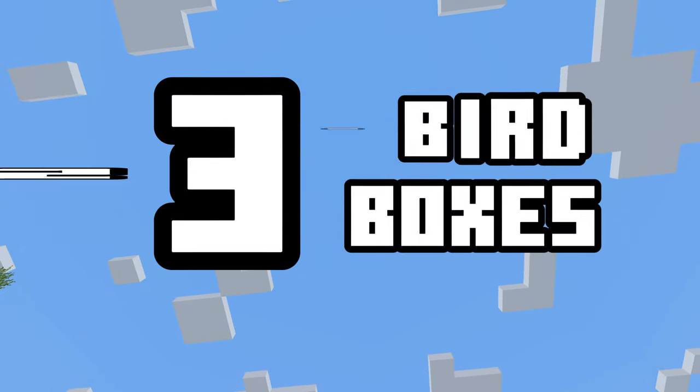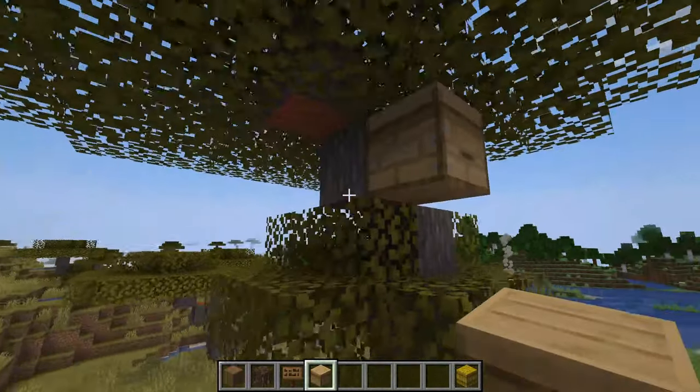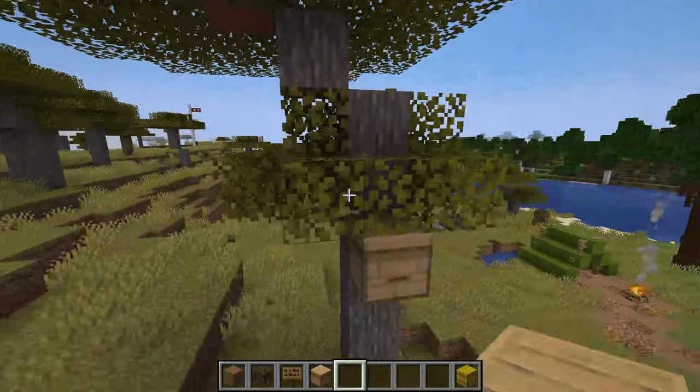Number twenty-three: a bird box. Trying to make a tree look more interesting? Why not add a bird box to the side by putting a beehive there — they look close enough.